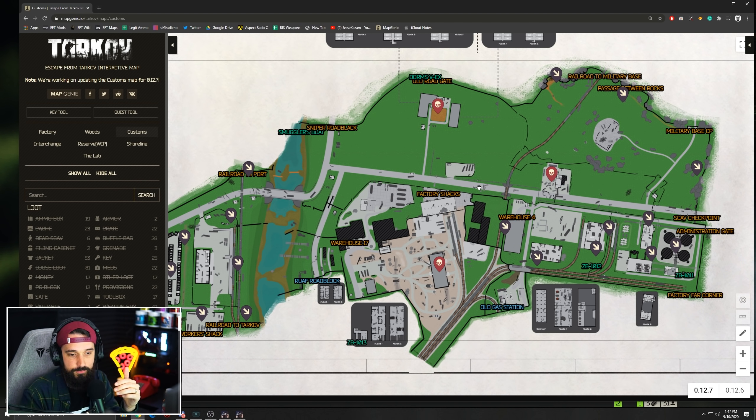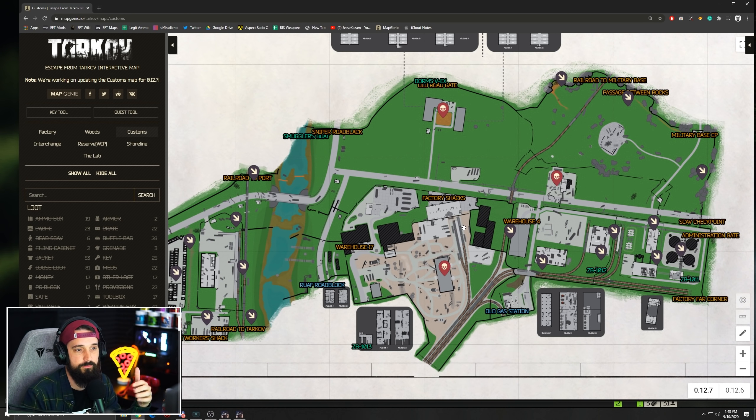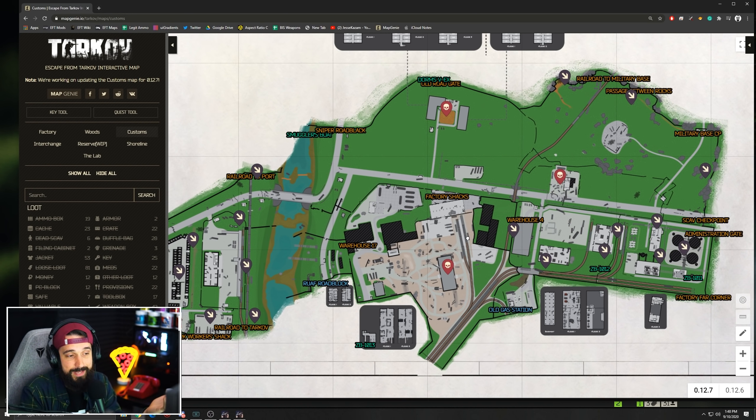As far as recommended kits or strategies, Customs is kind of cool — you can do whatever you want. You can run really close-quarter stuff and go clear rooms at dorms. You can run long range and sit up in the skeleton and shoot out towards gas station, towards dorms, towards the fortress. There are some buildings with really cool long sniping angles. You can snipe up from the hill, snipe across, or go mid range. There is a variety of gameplay supported here — it's not all close or all far. The boss is going to have a ton of loot and a ton of meds, and there's meds all over Customs. Almost every sort of gear set is viable on Customs as it stands right now.